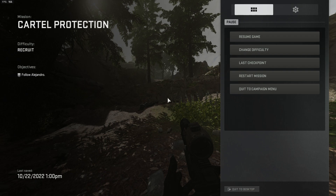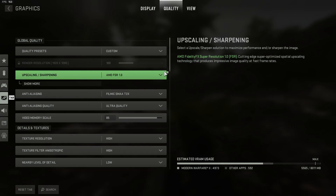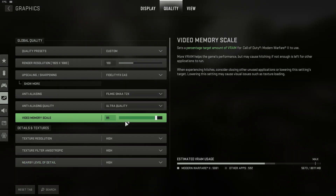Hey guys, welcome back. In today's video I'm going to be showing you an absolute cheat code on how to get the best looking Modern Warfare 2 and the best FPS. It's so easy, it's unbelievable. I'm going to show you guys — I'm not even messing around. So I'm going to go to Quality and reset the tab, reset visual quality.